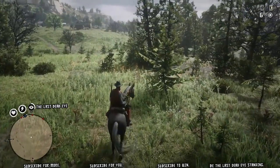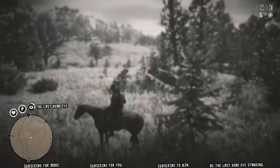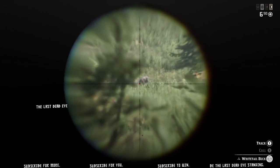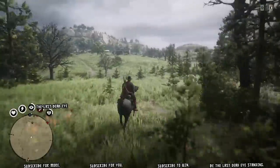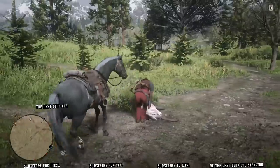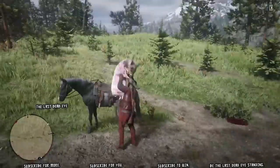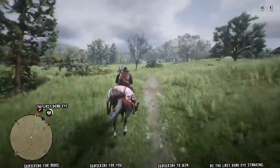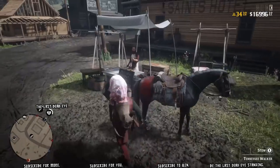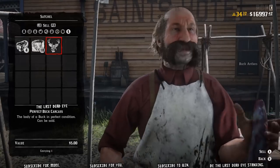There it is — I can see it already through the trees, that dark little blip. I like to use my Carcano, and fortunately it's a three-star, which is really nice. Now I'm going to take it, and preferably what you do is throw it on the back of your horse. I had to call my horse in order to throw the hide on it — I did not intend to skin it there.